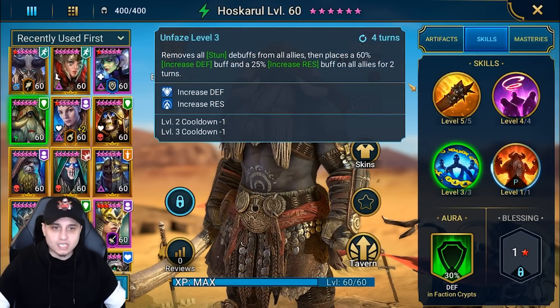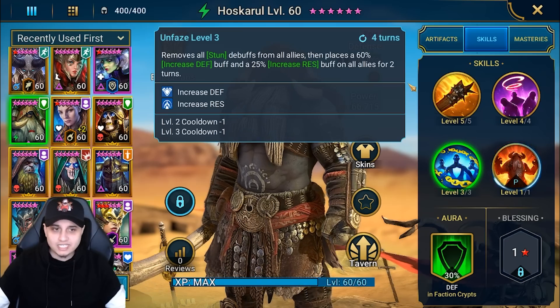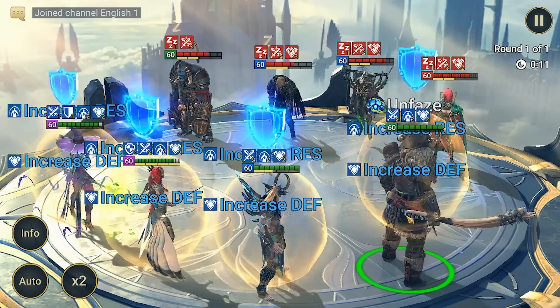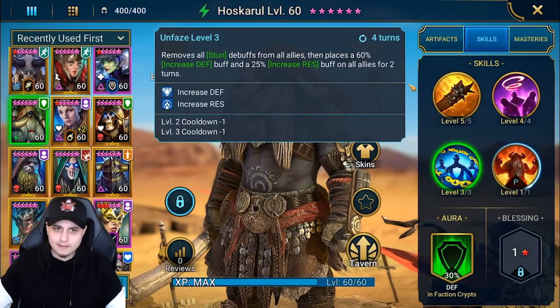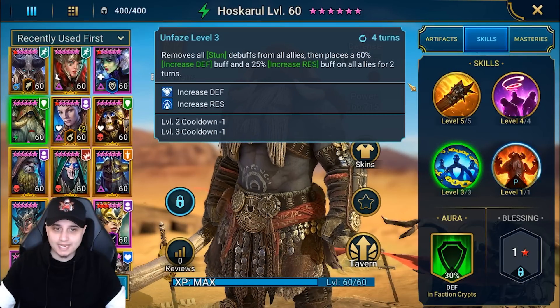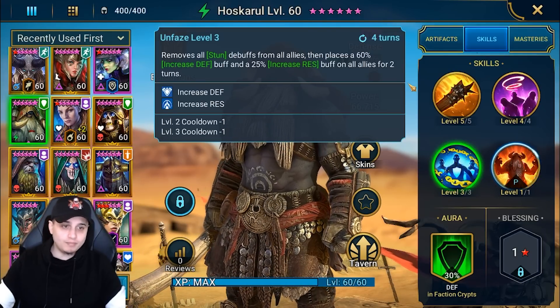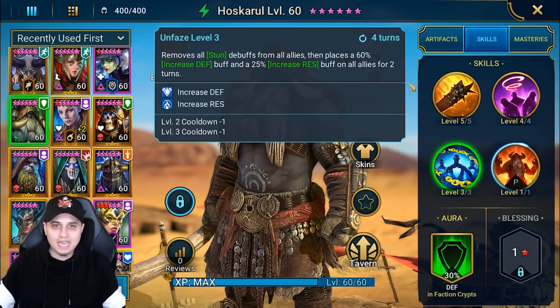On the A3, Unfazed, it can remove all stun debuffs from all allies, then places a 60% increased defense buff and a 25% increased resistance on all allies for two turns. I feel like in the future of Raid there's going to be a place where having stuns on all abilities and having a way to strip those stuns is really, really strong - but obviously that content isn't in the game as of now.